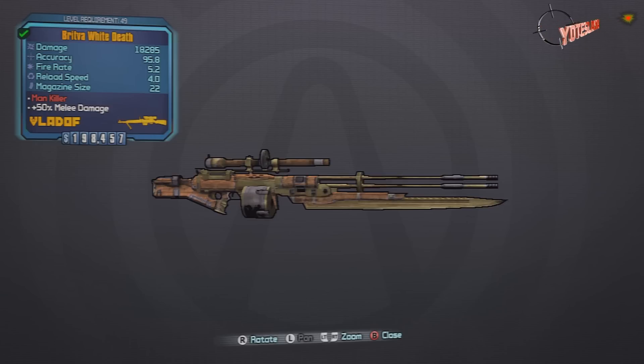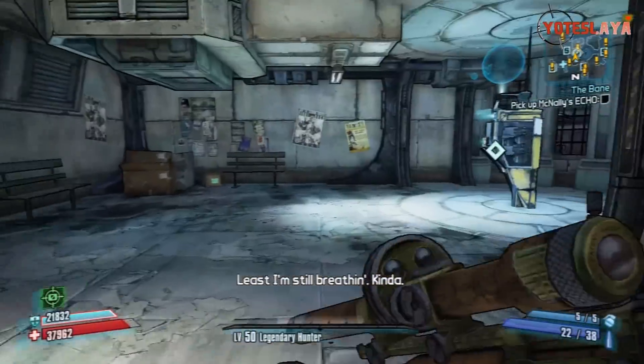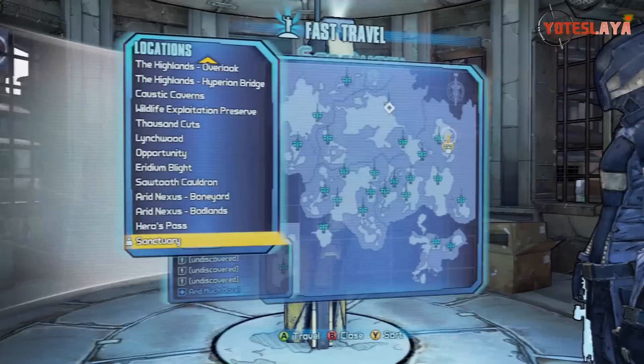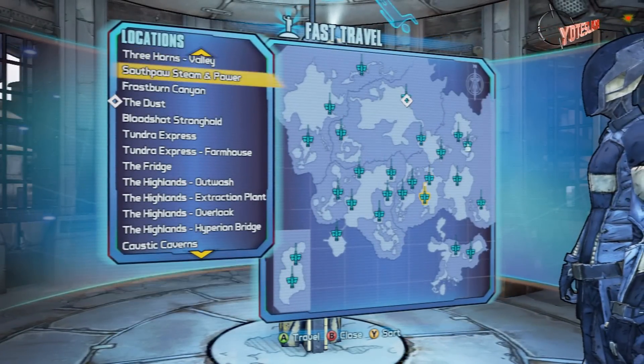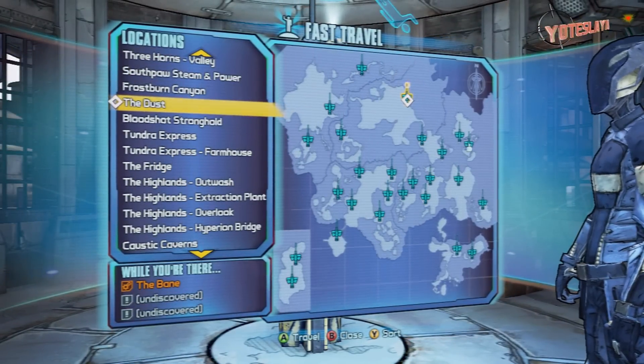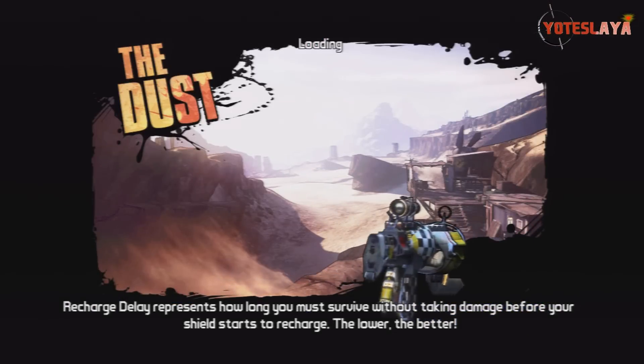You may be thinking this gun looks pretty familiar, and even the red text says Mankiller — you've seen this gun before. I'll explain that here in a bit. To get this sniper rifle you're going to want to fast travel to The Dust, where we're going to be looking for a man named Gettle and farming him for this beast.